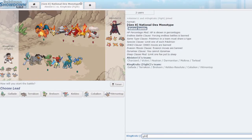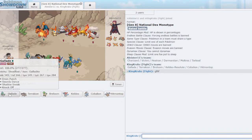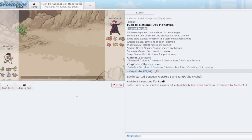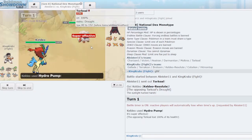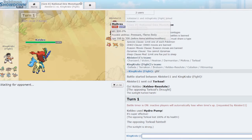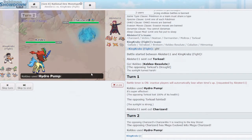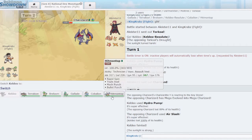Next game is against mono fire. I really value Terrakion, Keldeo, and Gallade here. Breloom and Cobalion don't have the most use, but I'm opening with Keldeo. I'm pretty sure Choice Specs Hydro Pump OHKOs even in the sun — perfect, that removes their Rapid Spinner. Now the question is what Charizard form this is. I pump anyway — it does a lot of damage, putting it in range of Hitmontop. I'm worried about Z Celebrate Victini, but Shadow Sneak, Choice Scarf Stone Edge, and Rock Tomb on Breloom give us plenty of answers.